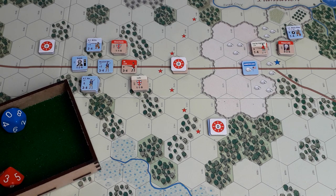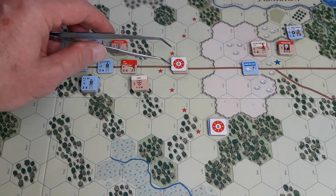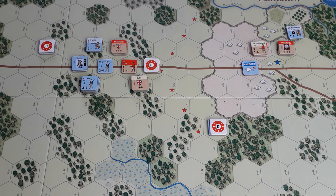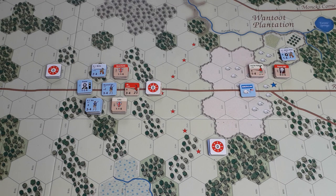The first thing to do in the movement phase for the Brits is to move any disrupted units. They have a disrupted unit here, which they will move one hex that way. Now it's the movement proper. I'll have a think and get back to you. Okay, the Brits have moved.